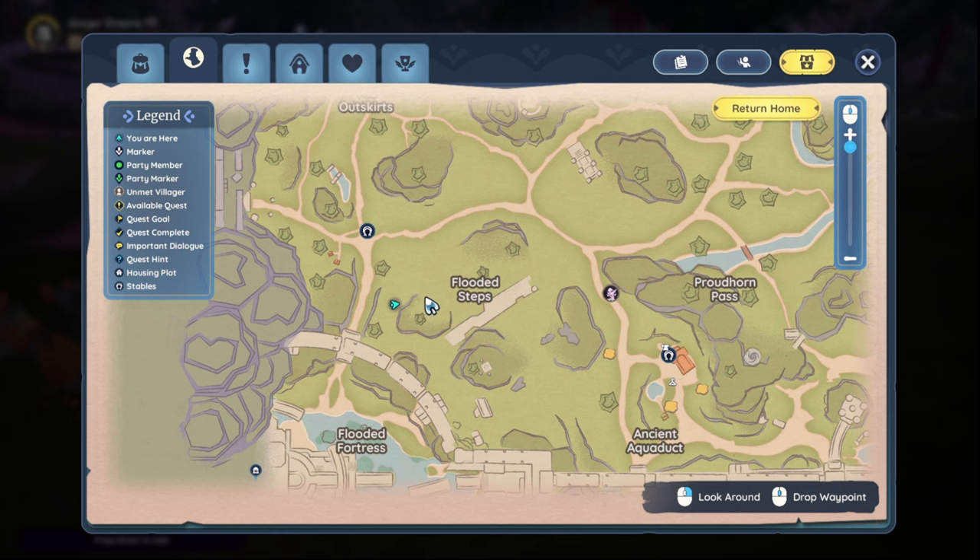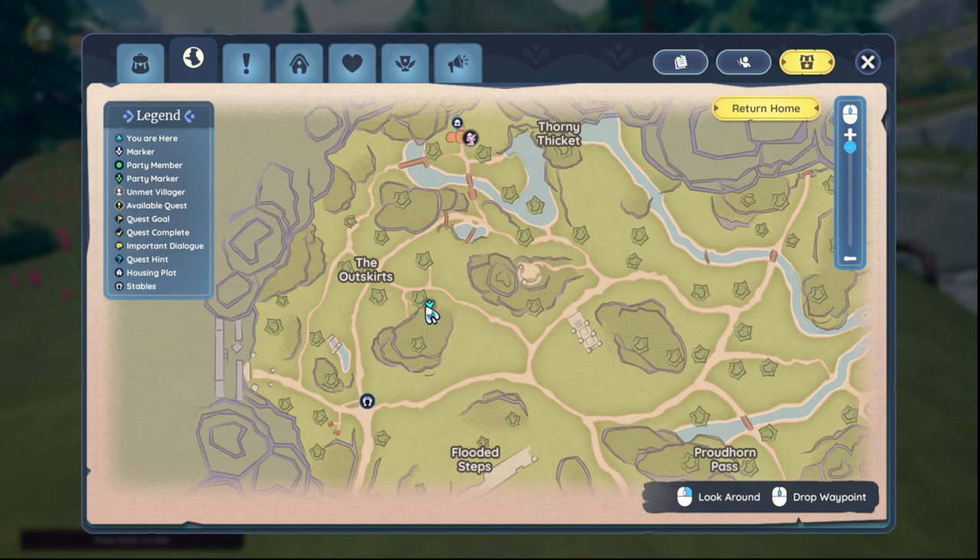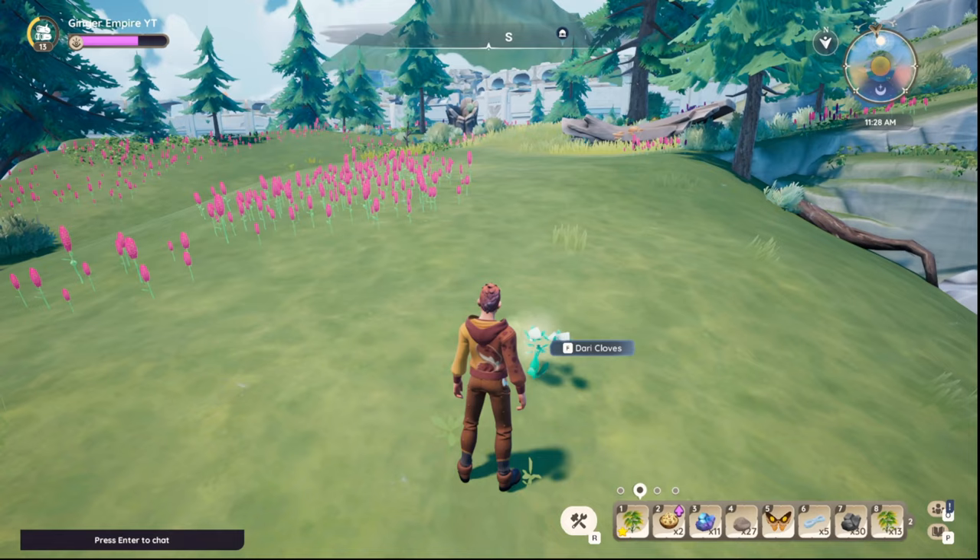Another Dari Cloves location — again, very similar to what we've seen previously. Below Flooded Steps. Here's another Dari Cloves right here on the map, similar to where we found a lot of others.